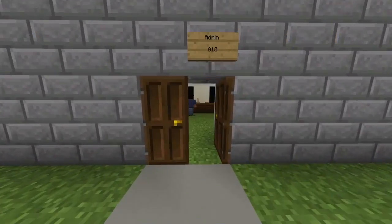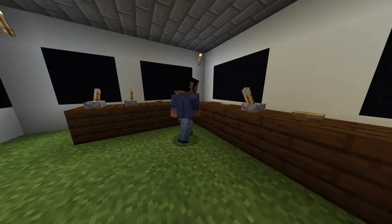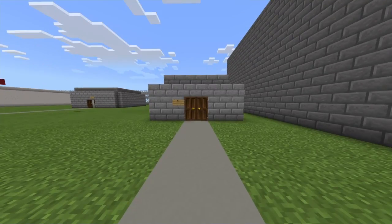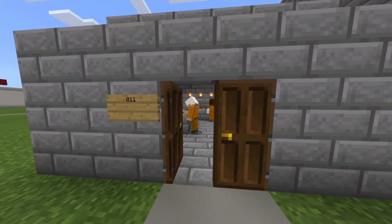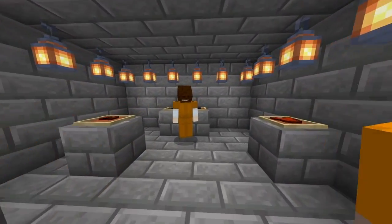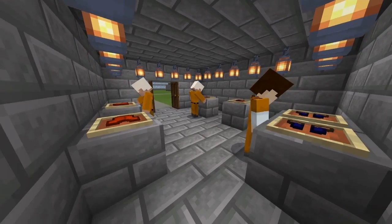Next up we have our admin, also known as our warden, and they just love to click buttons. They love to open cells and stuff. After this we have room 00-011, which is where the dry cleaning and little clothing area is.